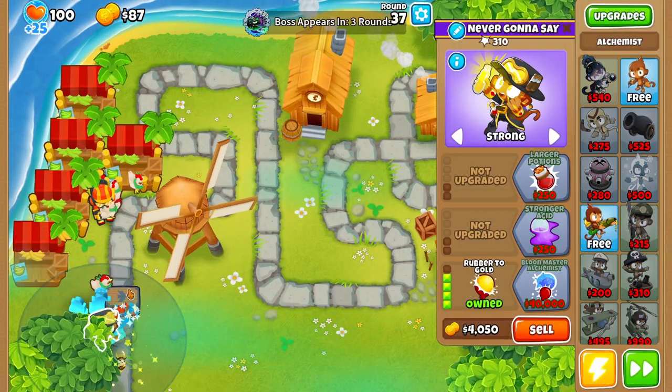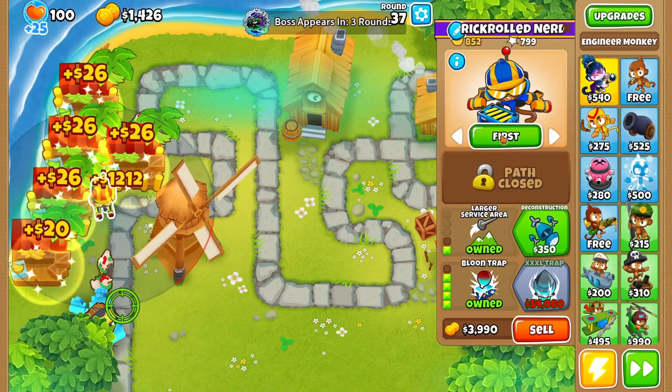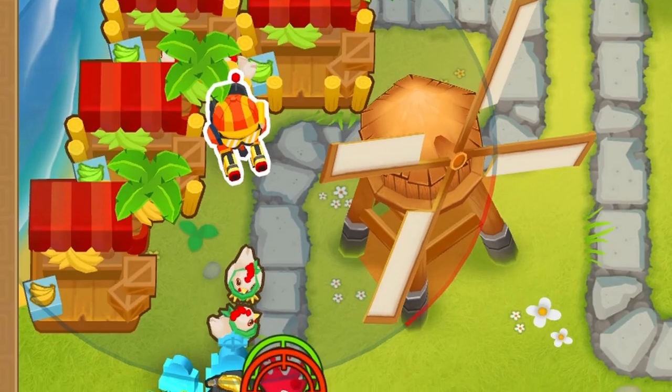The run started on round 1.37, which is where this week's boss begins. I started off with the best farming method — 5 markets, a Bloontrap, and a Rubber to Gold alchemist.